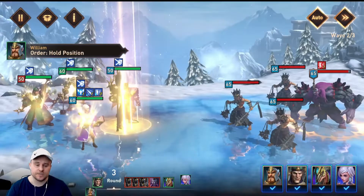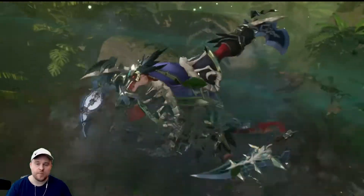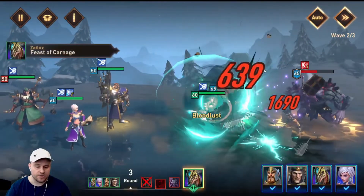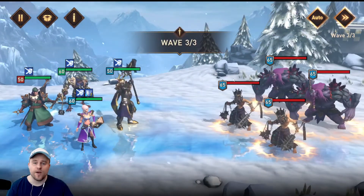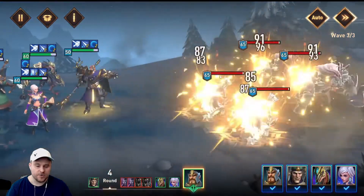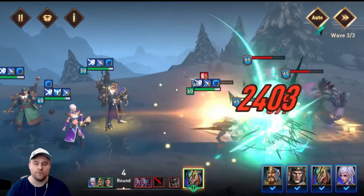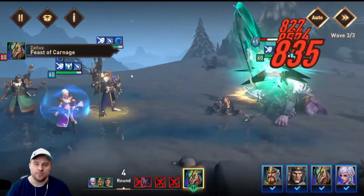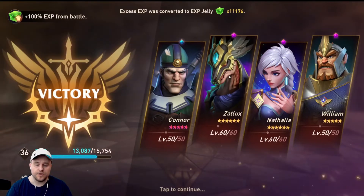Going into Wave 2, Connor is going to do the defense down on a single target. Nathalia is going to do her nuke. William just put up counterattack. And Zalux cleans them all up. Just like that, we're on Wave 3. Going into Wave 3, we got buffs going up. William is going to do his ultimate, which is awesome. I did work on William off-camera and managed to get his ultimate upgraded all the way, which has been helping a ton. You can see how well you can do with a well-rounded team that synergizes — they don't need to be overpowered or ascended.